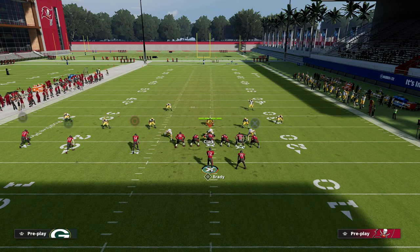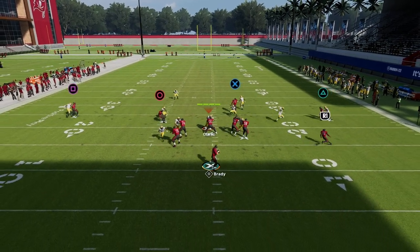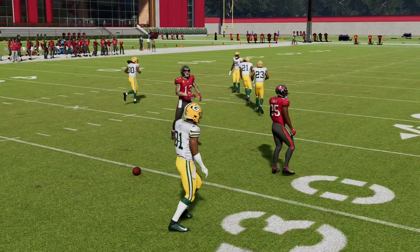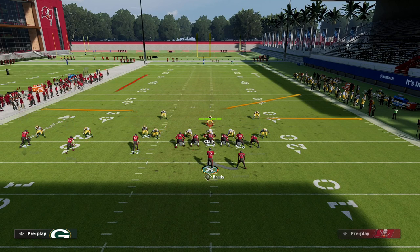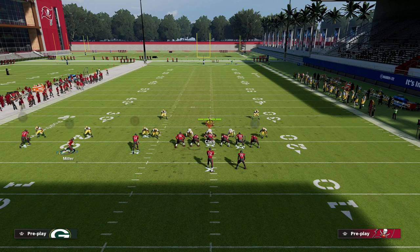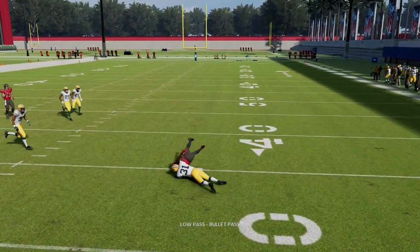If you have outside apprentice but not tight end apprentice, here's another setup out of verticals that creates the same basic concept. Wheel routes are so powerful this year, so I like to keep them on the field. Another option: take your tight end on a smart routed in route from inside cross or PA counter go, then flat Scotty Miller. That flat route pulls out all the zones, and the wheel to the running back becomes incredible — low ball it, cut it off, and aggressive catch it every time.